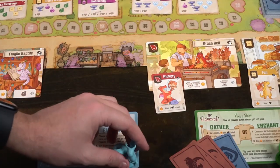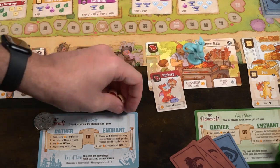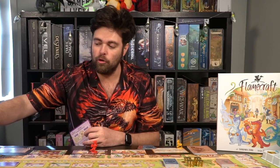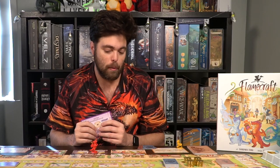They can either gather or they can enchant. When you gather, you're going to gain the goods, coins, and dragons listed on the shop. So if I were to take my red dragon and place it on the anvil space, I would score an anvil and another anvil into my resource pool. I would take them from the pile over here and place them on my board. You can never have more than seven of each resource, however.